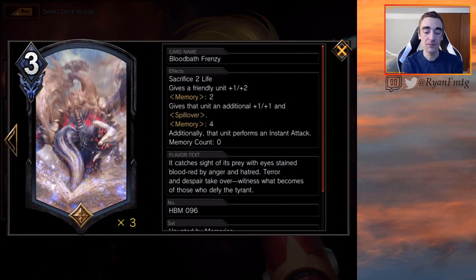We're also playing a playset of Blood Breath Frenzy. It's 3mp — a little higher than I love since it's not free in the active response phase — but it's so much value it's worth a three-of. You sacrifice 2 life but give a friendly unit plus 1 plus 2, which helps keep your threat on the board. At memory 2, very easy for this deck, you get an additional plus 1 plus 1 and spillover. At memory 4, which we hit often since we play so many actions, that unit performs an instant attack that can just finish the game.